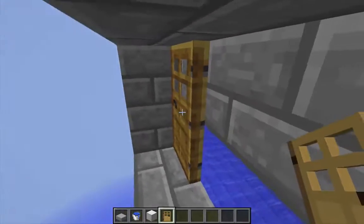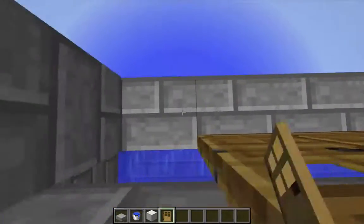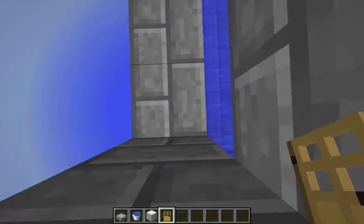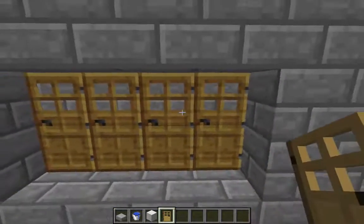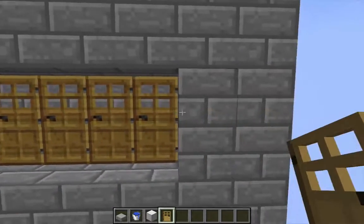So if I change all of my doors — rather than placing them like this, I place them like this and then simply open them all — it looks pretty much the same, except zombies will not try to break these doors.